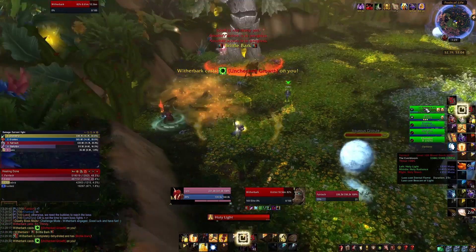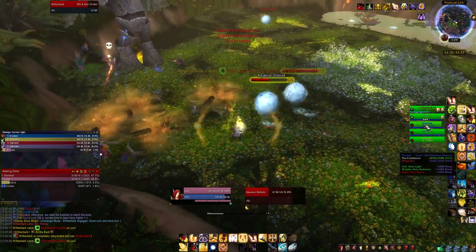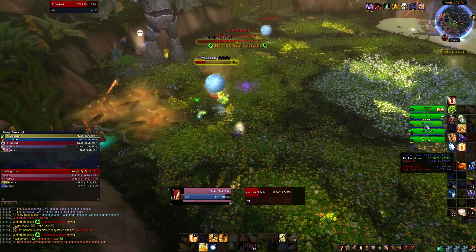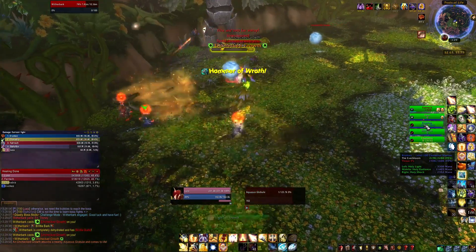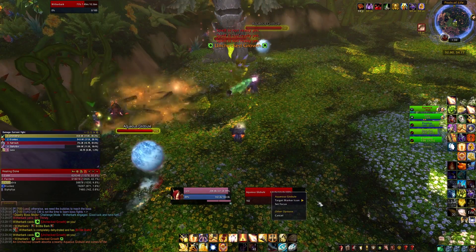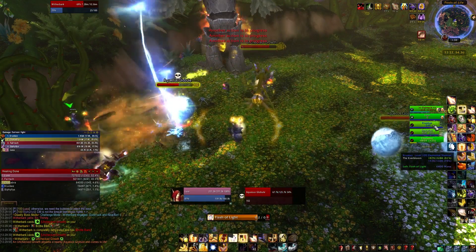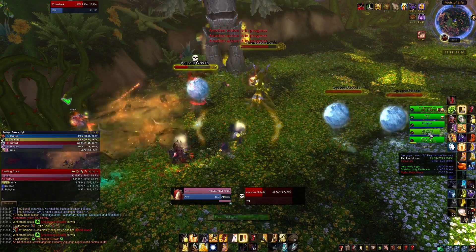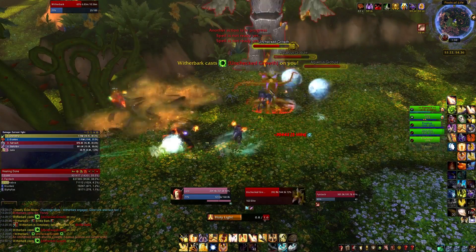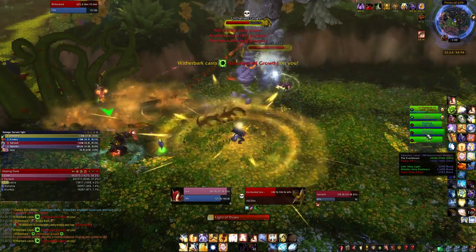So when the water globules come out, only kill the ones that are moving over a vine, because the adds spawn when the water reaches the vine. The water that reaches the boss is fine because we actually need those to revitalize the boss. But as long as he's not revitalized, he'll just stand there and the water globules will just keep coming. So just kill the globules that are in danger of running over a vine.